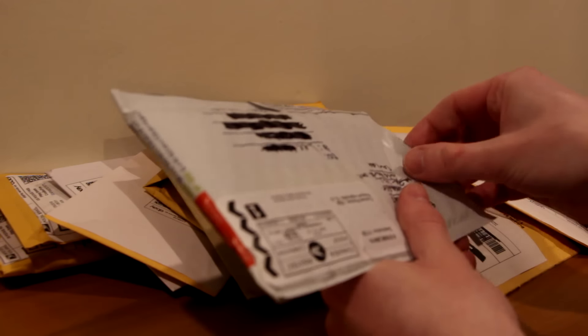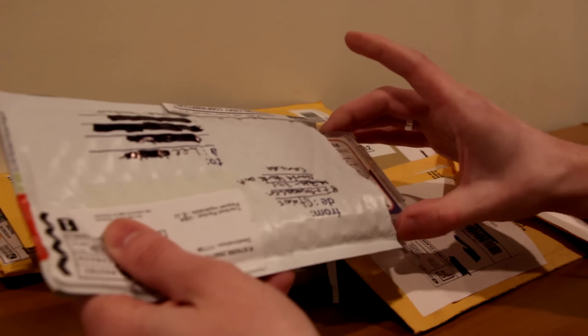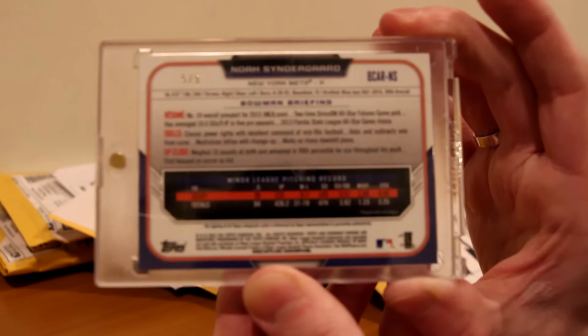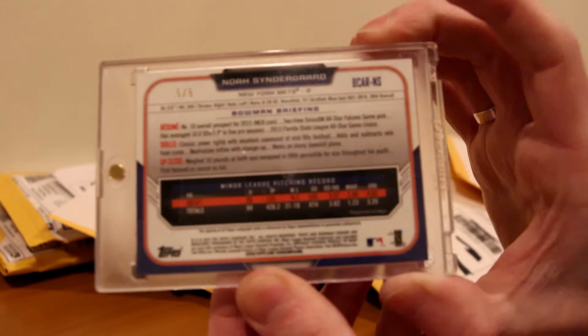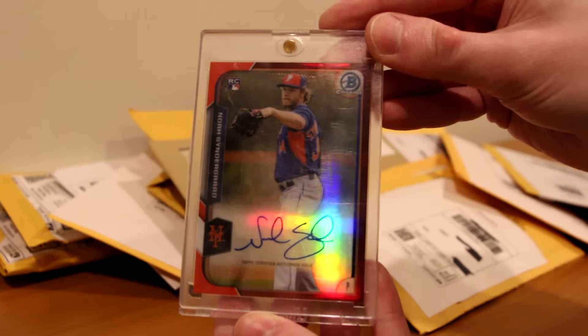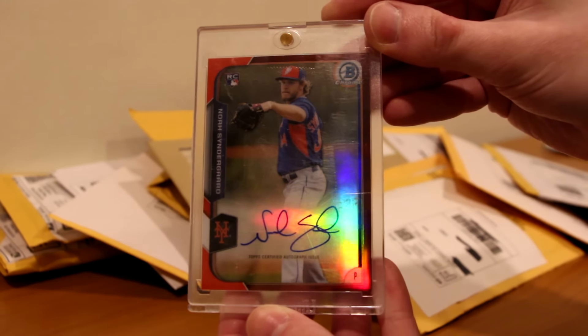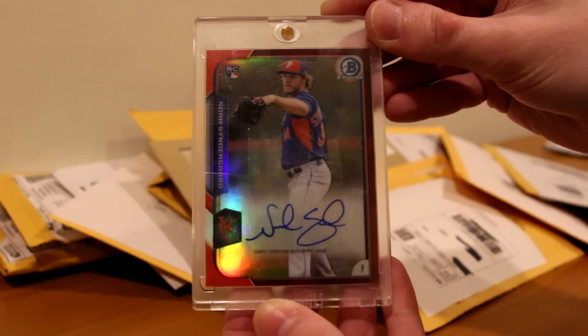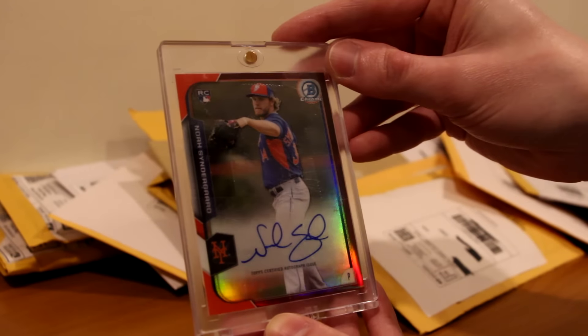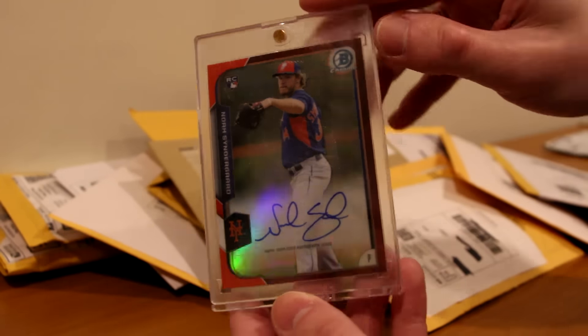Let's see what's going on. I think I know what this one is but I'm not sure about the others — and this better be what I hope it is. Yep, okay. As you see here, we've got Noah Syndergaard, and it says five of five in the top left. Boom — what a start to the mail day! The red Noah Syndergaard from Bowman Chrome, his rookie auto on card, beautiful. Clean signature and everything, centering looks great. What a card — five of five.